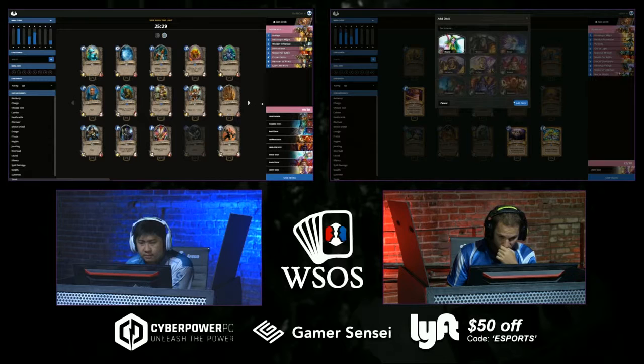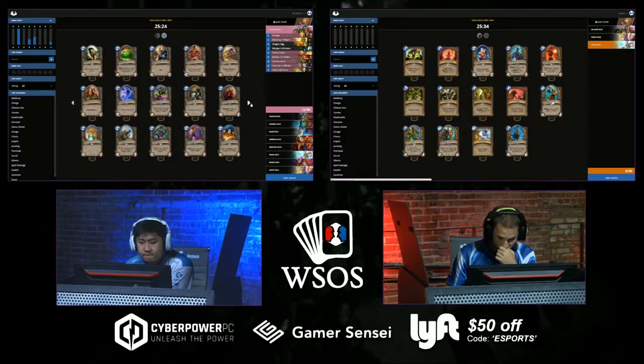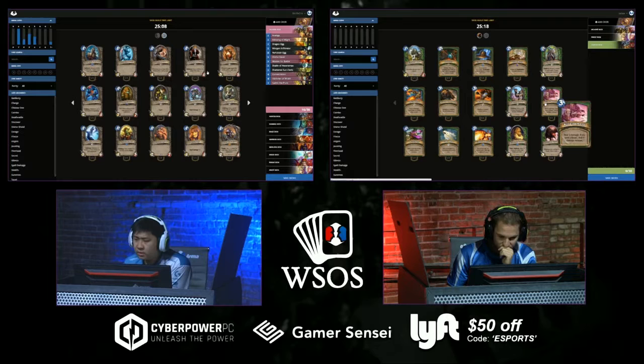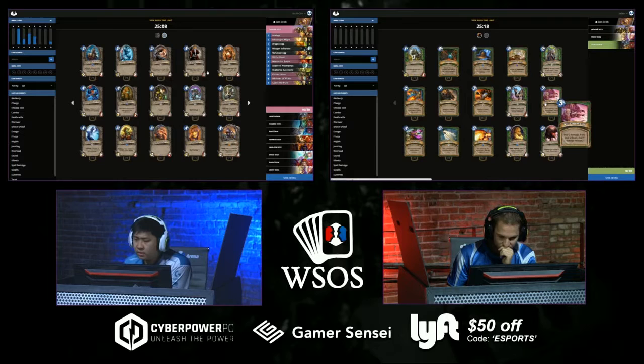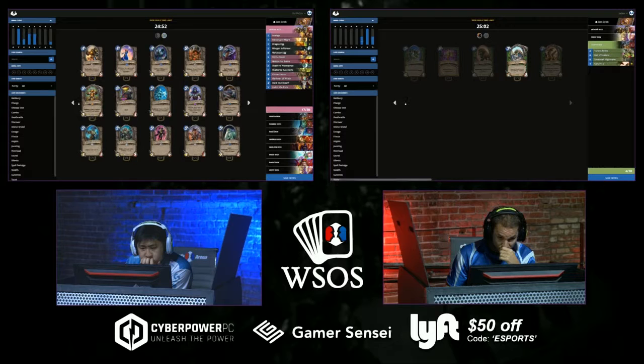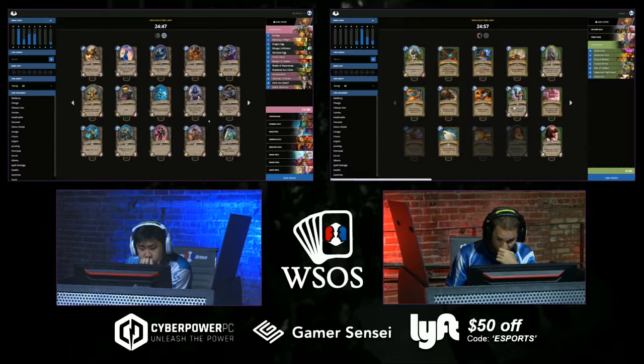StrifeCrow is starting to settle in on the Paladin deck — going with a four-egg theme. Four eggs is a lot — even in constructed it's hard to justify that many eggs because you need so many buff cards to actually activate them. StrifeCrow has Avenge, two Blessing of Might, a Dwarven Sharpshooter, Shattered Sun Cleric. I'd probably throw in Competitive Spirit if you're gonna play four eggs, and maybe Unstable Ghoul for blowing up your own stuff.